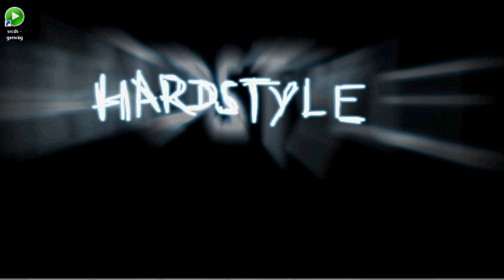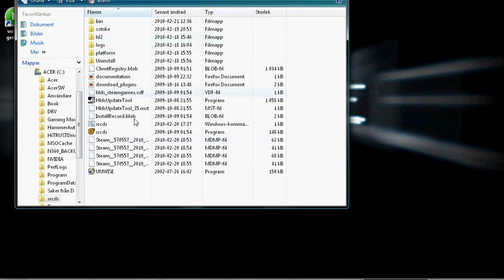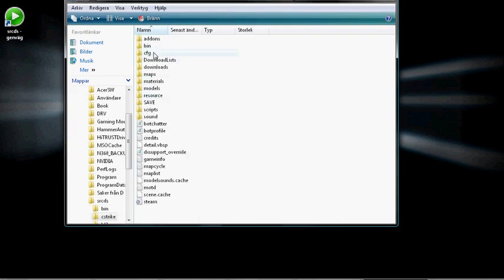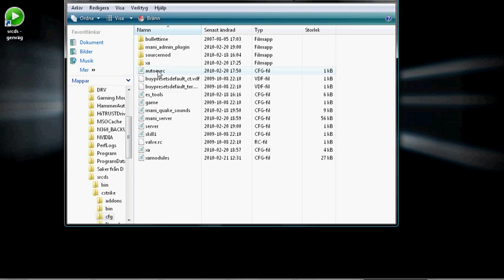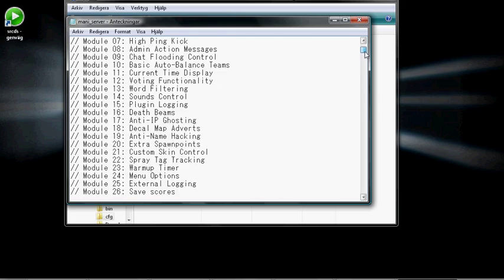Then you should get a folder called SRCDS like this. You go to cstrike, then cfg, then main server config, so you can adjust your settings to your liking.